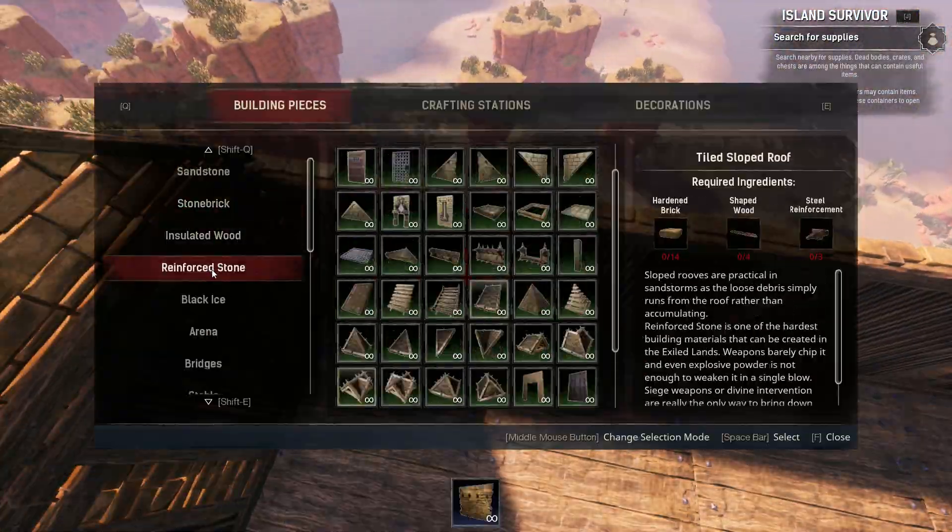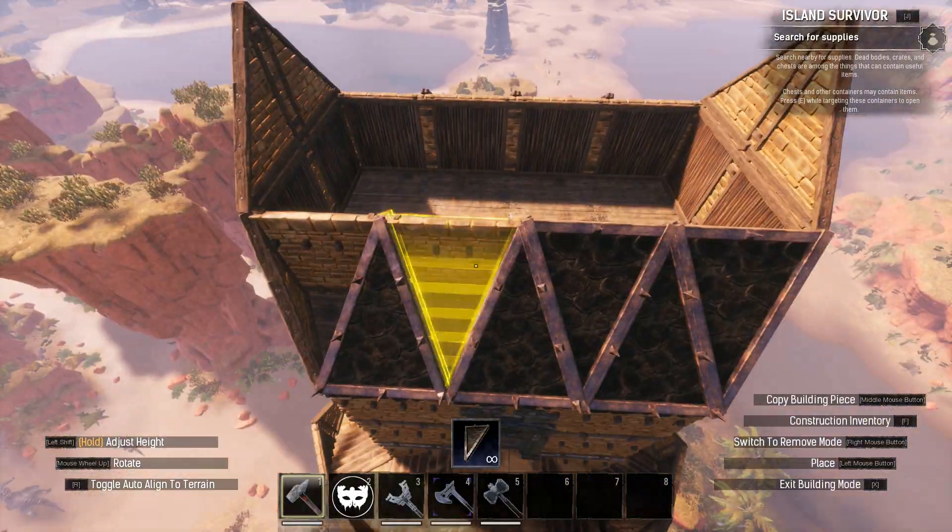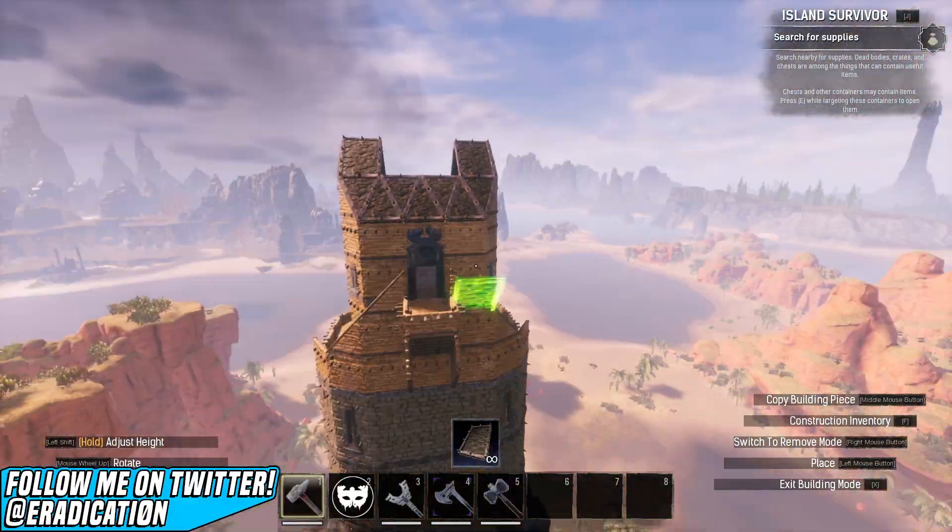I then moved on to the roofing, which was quite simple. I used reinforced stone roof pieces, including a mini gable in the centre of the roof.